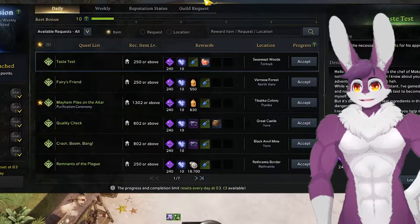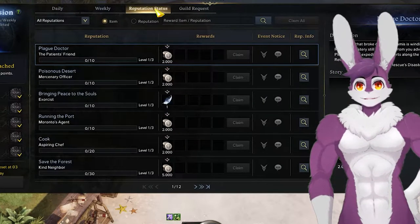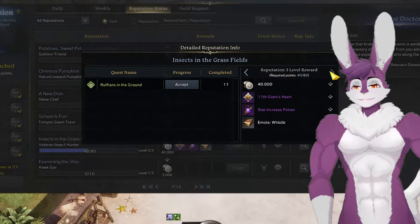Una dailies are a popular way to get extra crafting materials. Navigate to the Reputation tab — we get Reputation from completing Unas. These come in multiple tiers, with the last tier usually giving something special.